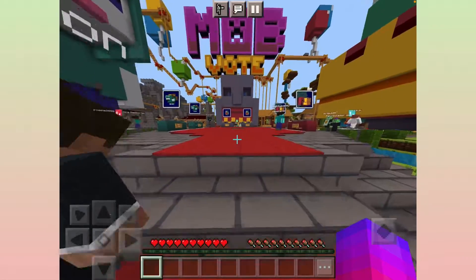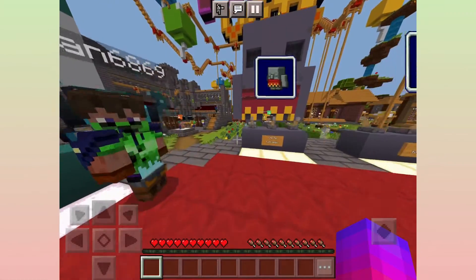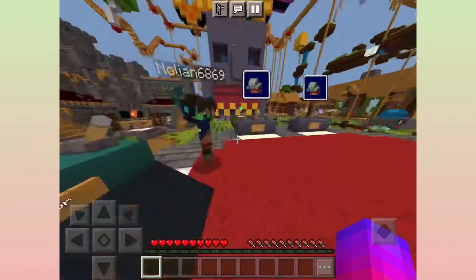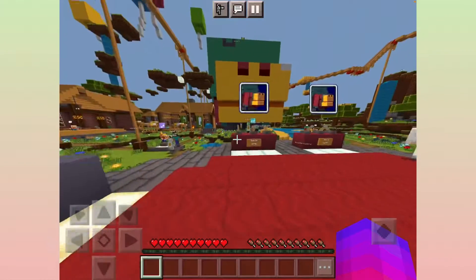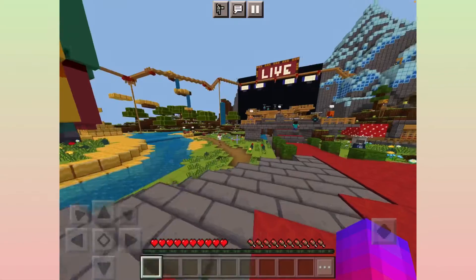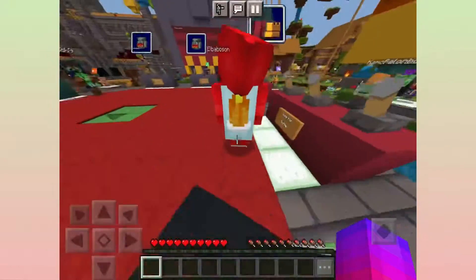We're on the mob vote server. The options are the Rascal, the Tuff Golem, or the Sniffer. I think I have to go with the Sniffer to be honest.